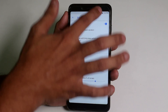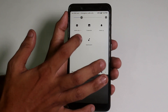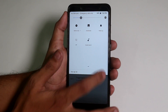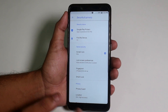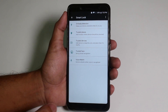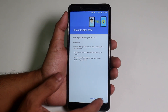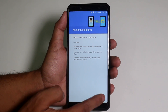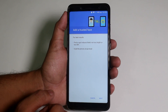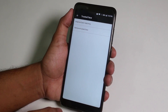Everything is working fine, like night mode and similar features. If we go into Security > Smart Lock, Trusted Face is available because I flashed the 23rd April GApps. Let me set it up and show you.